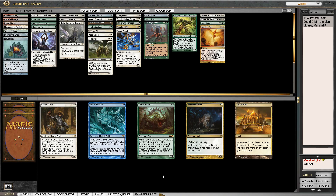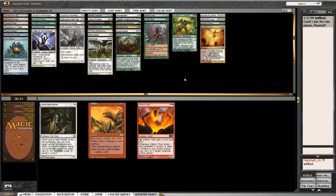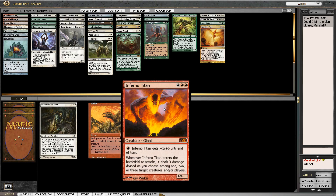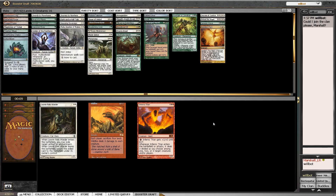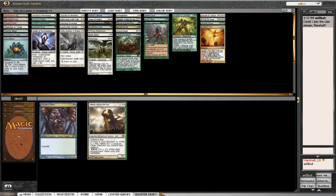All of our choices came back again — Obstinate Baloth, Fleecemane Lion, Ranger of Eos. Ranger now has four different targets — that's probably just worth running on its own. But Obstinate Baloth is so good against some decks, I feel like I actually just want that. I can't believe I'm passing up that level of card advantage, but I feel like it's correct. Eight-and-a-Half Tails wheeled — I guess nobody's in red. That card is incredibly good even in the Cube. I'm going to take Relic Warder though, because I don't think it's correct to cut cards just for the sake of cutting them.